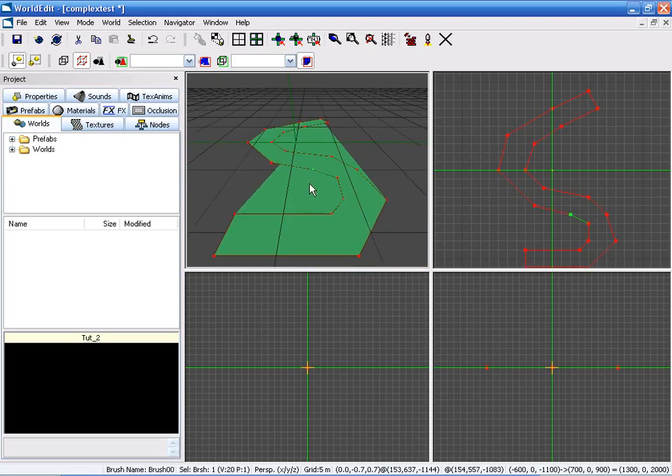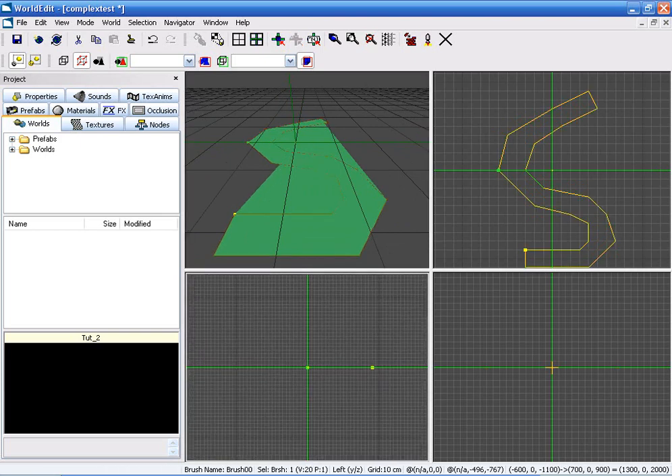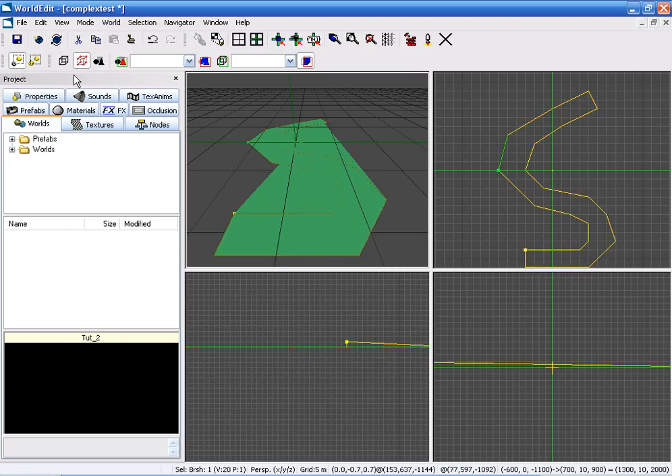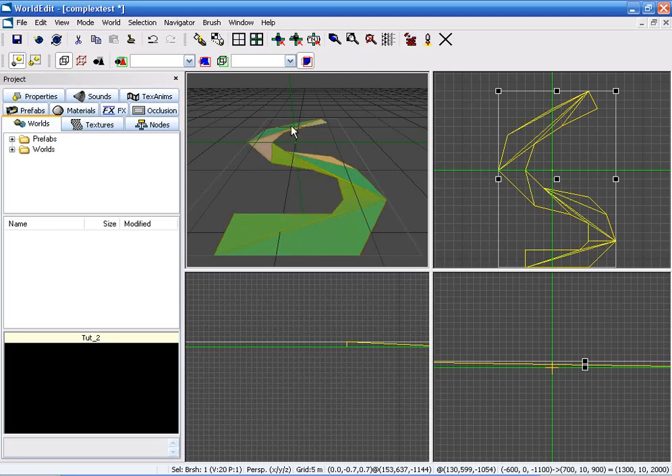As you can tell, it is very concave. The clipping errors on this are terrible. So to fix this, we're just going to select one point in Geometry Editing Mode, highlight it, and it should turn yellow. Use this viewport here and hold down the B key and move it. Now that this point is moved up, we can go back to Brush Editing Mode. Hit Control-E and it splits the brush up. Perfect.